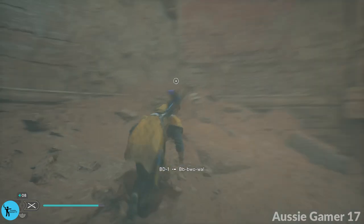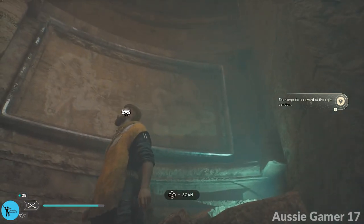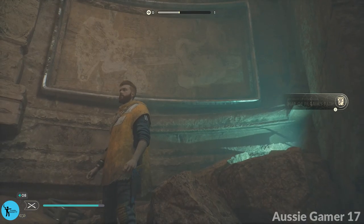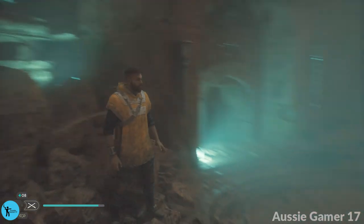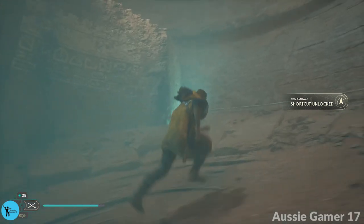Down here we have a treasure — let's be careful. Get a scroll and a data bank up there — scan that. Beepity boop boop, yeah that's what I think too, BD. And we're going to open this door from this side just for a shortcut, then we're going to go back up all the way to the top.